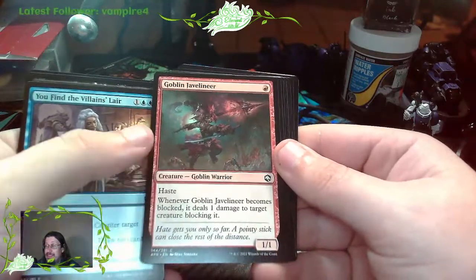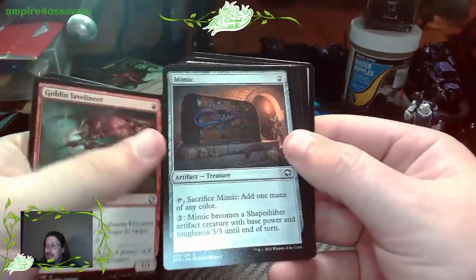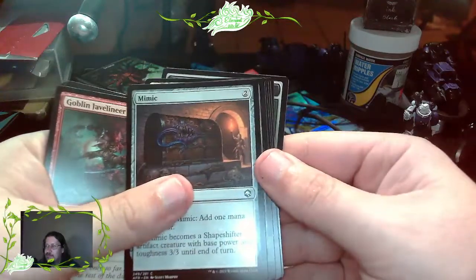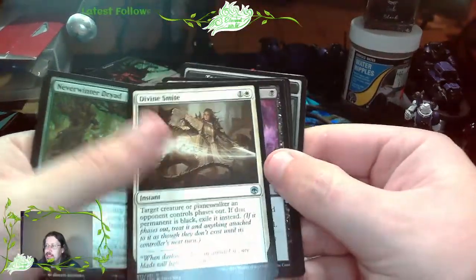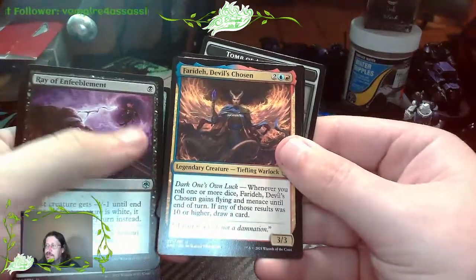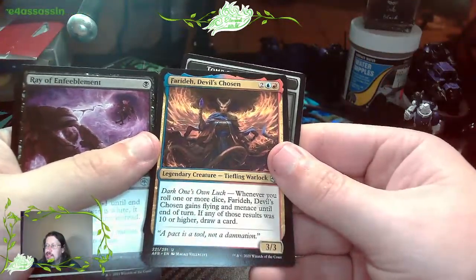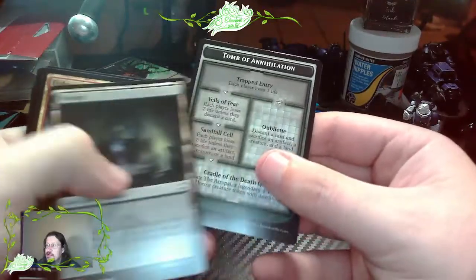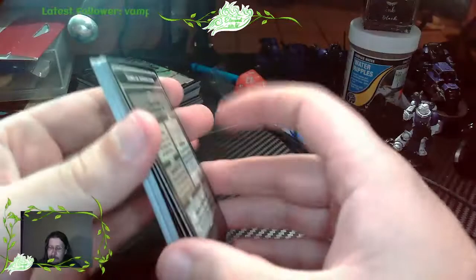I love goblins. If I was to get serious into Magic the Gathering playing it, I'd probably build a goblin fast attack deck. Another iconic D&D character here is the Mimic - super awesome. Neverwinter Dryad. Divine Smite. Ray of Enfeeblement. Zariel, Archduke of Avernus. The Fighter class. A Swamp card. And another Tomb of Annihilation, which pairs well with the big one. I don't see if you would actually use a big card in the actual game much - it just takes up a lot of space and it's kind of hard to carry around.